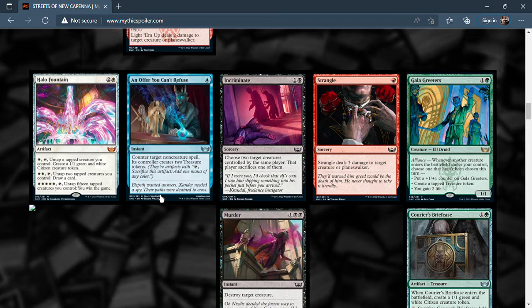Next is Incriminate — choose two target creatures controlled by the same player; that player sacrifices one of them. They'll always sacrifice the worst one for you. This is limited fodder and not something I'd run unless facing a hexproof and indestructible deck — though actually it doesn't get around hexproof since you still have to target the creatures. I just hate this spell.